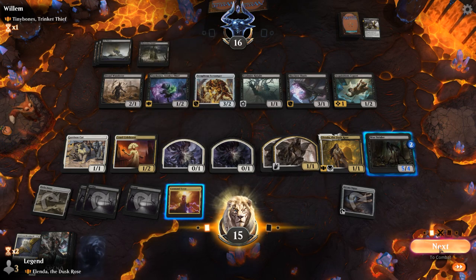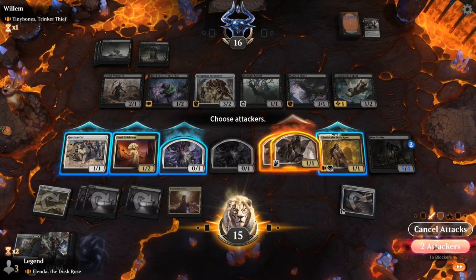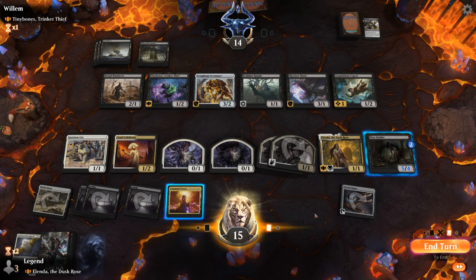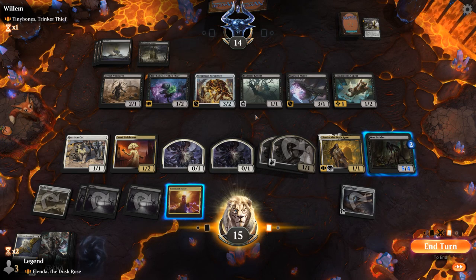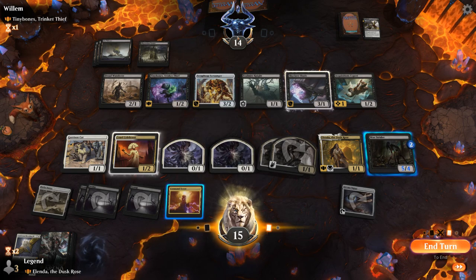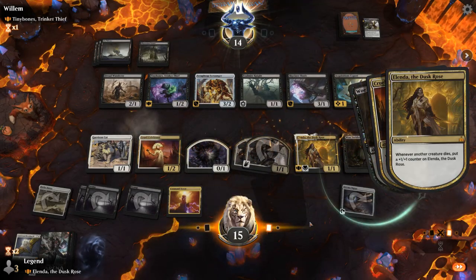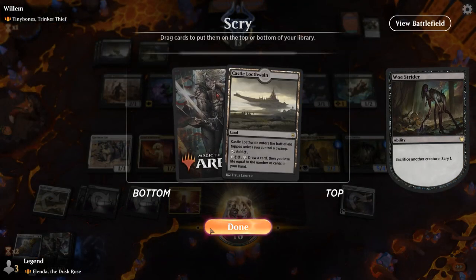I'm pretty sure my opponent's dead here. Opponent is at 14 — I sacrifice one, two, three, four, five, six creatures, so that's six triggers — opponent drops to 8. Elenda gets six counters and yeah, that should be it. I can do everything at instant speed, so even if they have removal we should still be able to get there.